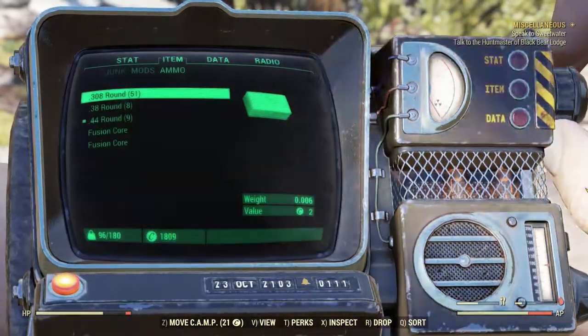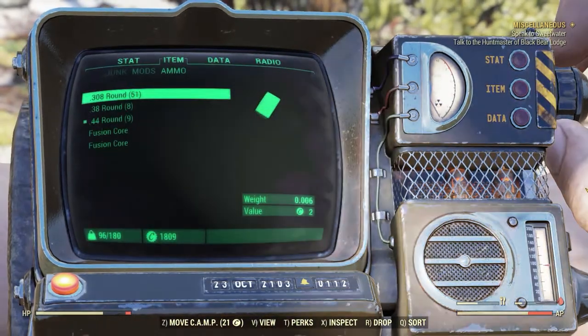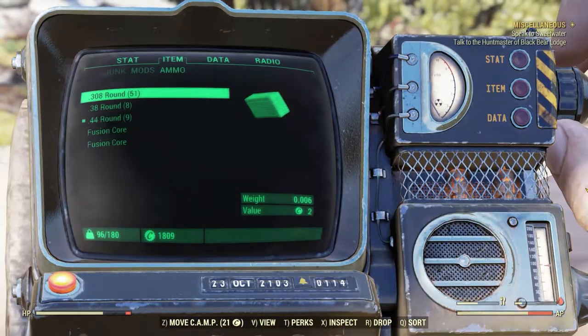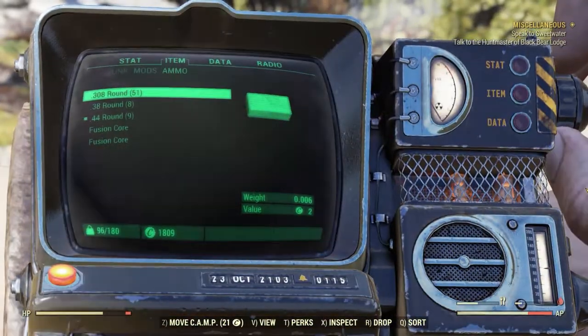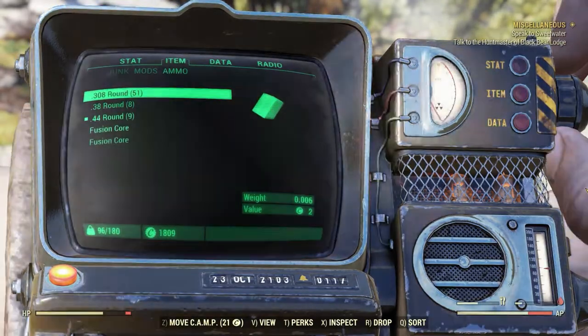As you can imagine, you really have to be careful what you carry because it all weighs you down, including ammunition. I have 51 rounds of .308 — each one doesn't weigh much individually, but 51 rounds combined does start putting a toll on your weight, so be careful.